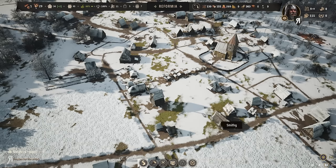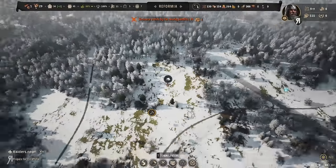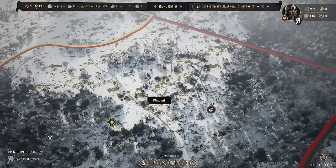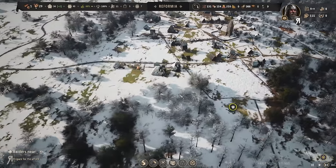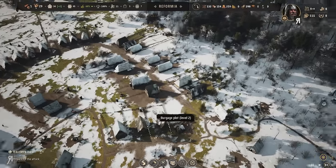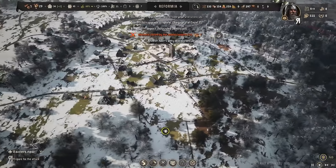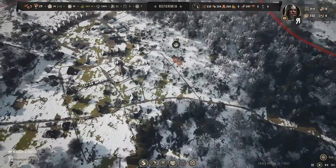Resources stolen by nearby bandits! They're showing me I've lost resources but not showing me where the actual active party of bandits is — just the camp they came from. Another ruler's army was sighted over here as well. That's fine.